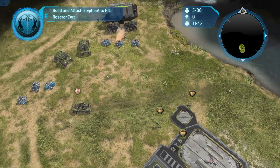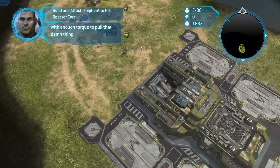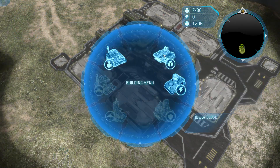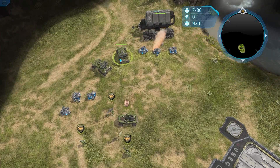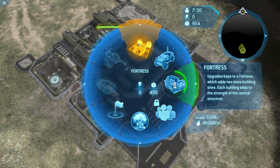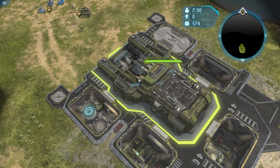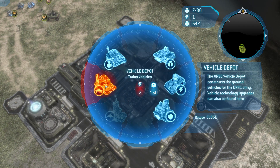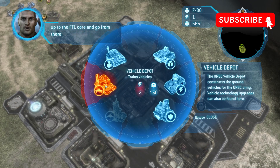Okay, does that mean no planes? The core is a heavy son of a bitch. Use elephants to drag it up those ramps. They're the only vehicle with enough torque to pull that damn thing. Right, let's get a reactor, a supply pad, another supply pad, another supply pad. I might even get another supply pad as well. I'll definitely get a vehicle bay. Let's hitch the elephant up to the FTL core and go from there.